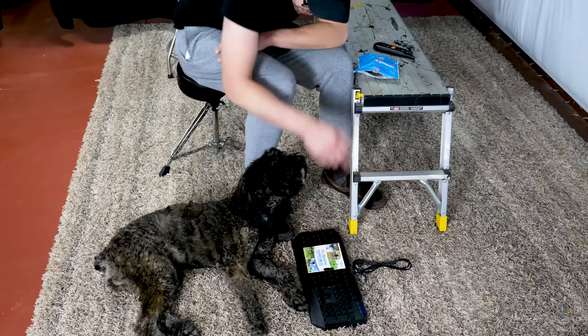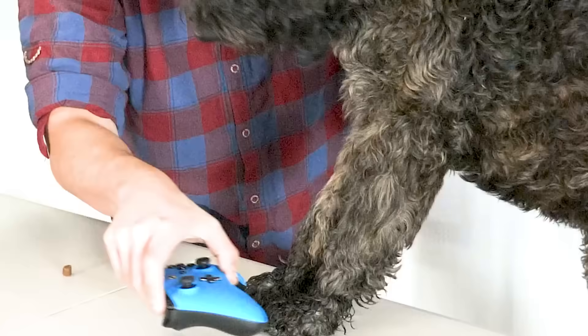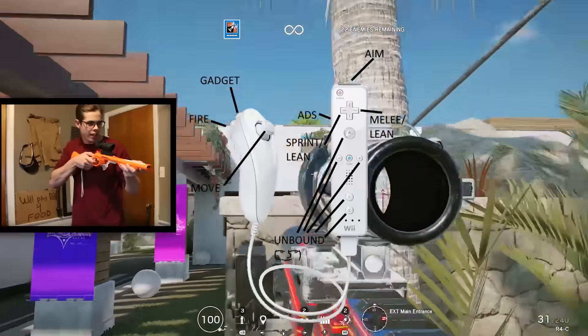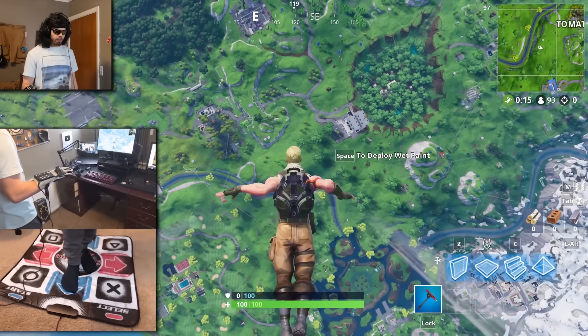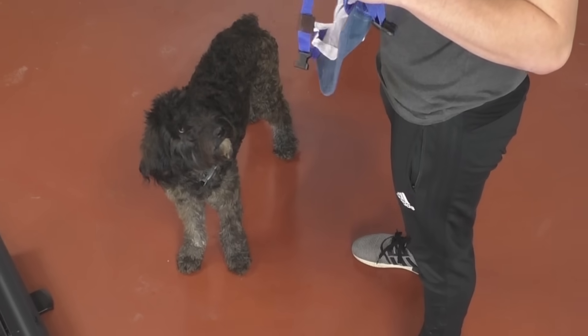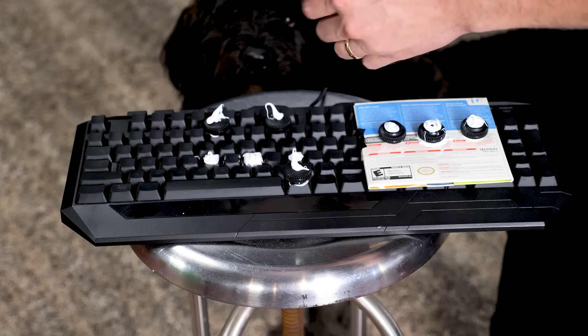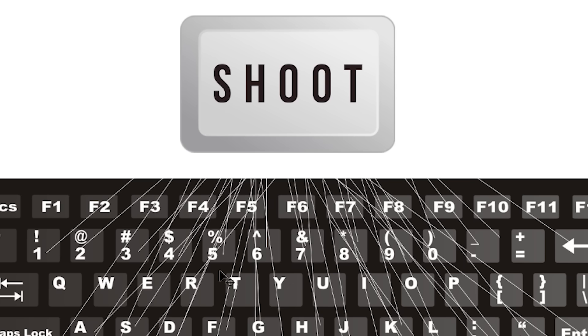Now back to my gaming dog. Luna doesn't have thumbs or honestly any sort of fine motor controls, so she won't be using a standard controller for these in-game actions. We're going to need custom dog-friendly controllers. First, I took a keyboard and modified it so Luna could slap it for shooting or attacking in-game. I bound every key on the keyboard to the same key in-game. So this is dog keyboard. Simple enough.